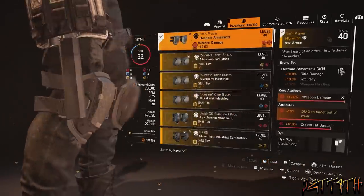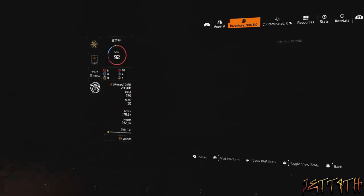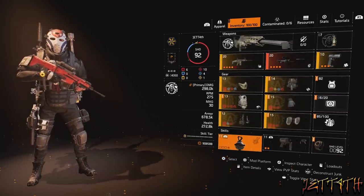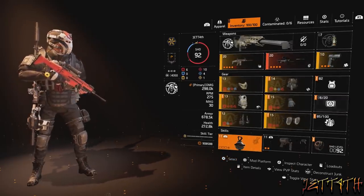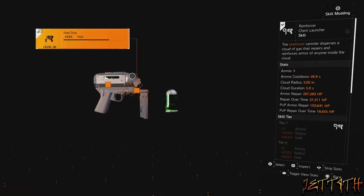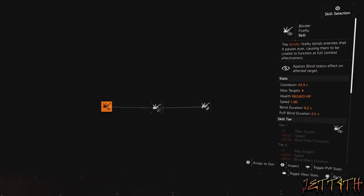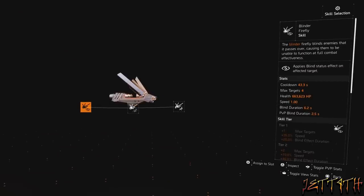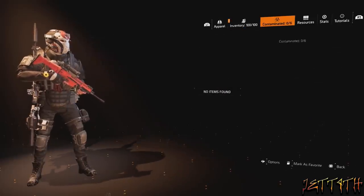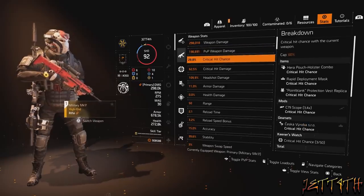For my skills I am using a Zev Reviver Hive, which is really good because we are really squishy — we are only rocking 678.5k armor. Being a sniper, you can sit all the way in the back and just hammer on everything. I am also using the Reinforcer Chem Launcher for some extra heals. For the Dark Zone, I've been told you are going to want to use a Firefly instead of the Reviver Hive, because you are just going to smack people hard with that first shot and make other agents very unhappy. They are going to readjust the TTK in the Dark Zone, but this is still going to be beyond evil as long as you can aim.